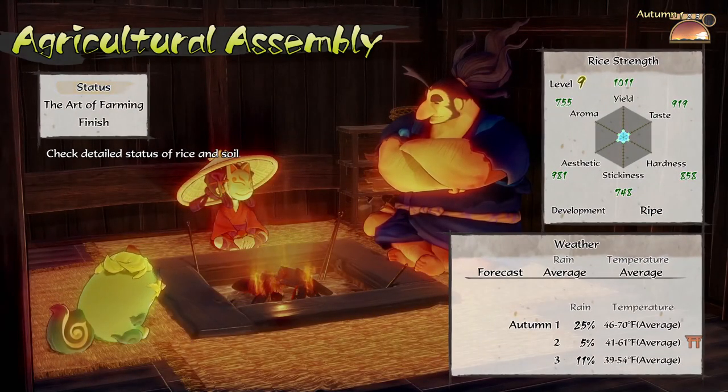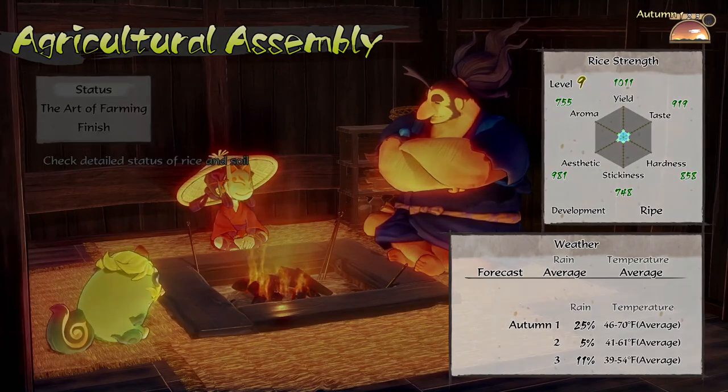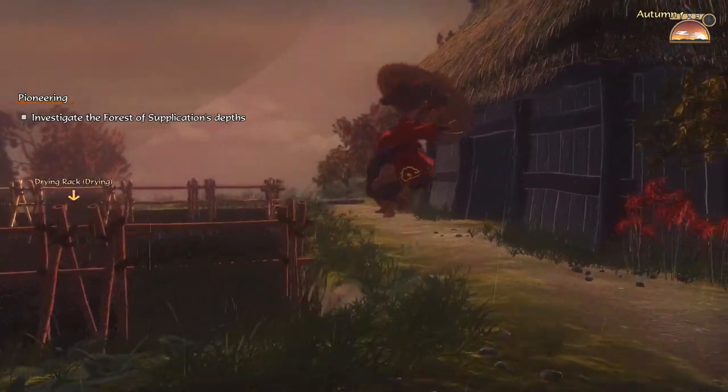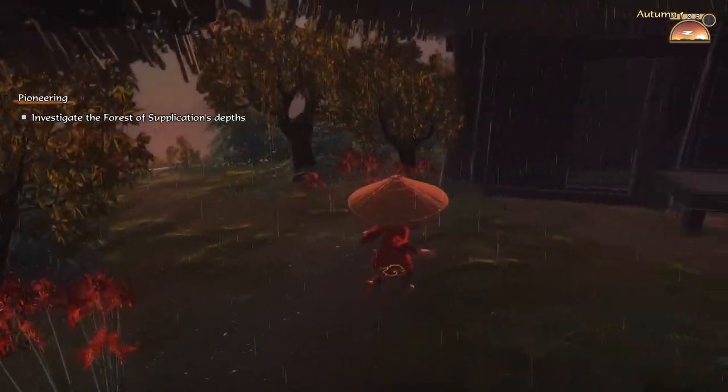Here we go! There was a 25% chance of rain today and it rained. There's a 5% chance tomorrow, so we should be good. Key word - should be. Alright, I guess we'll go to bed then.